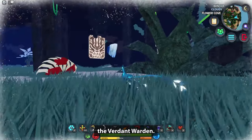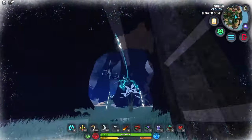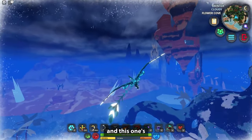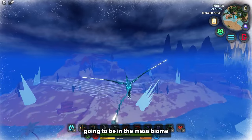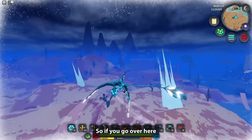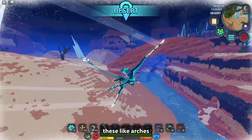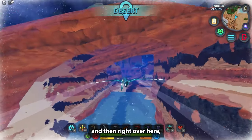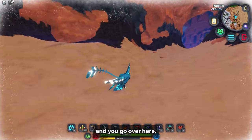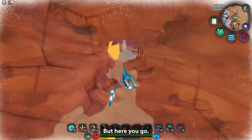Now we're going to go to the Helion warden, and this one's going to be in the mesa biome — or the desert, if you want to call it that. Go over here underneath these arches, then right through this tunnel area. It doesn't matter which hole you go into because they all go in the same direction.